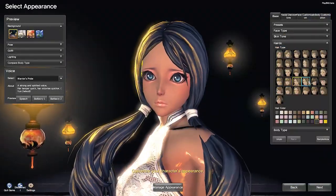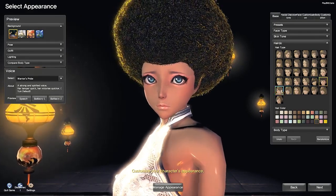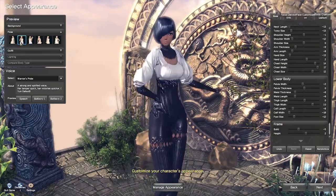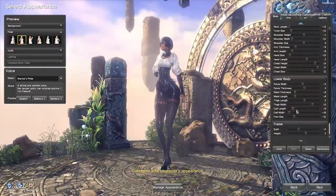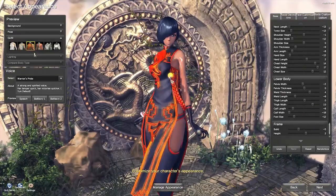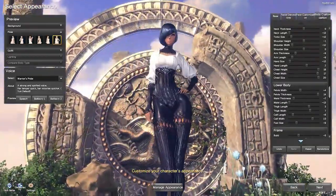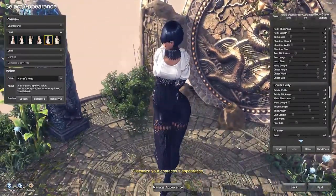One downside I found was that there are very few non-Asian hairstyles. There's an afro in there, there's a mohawk, but other than that it's very classic — straight hair, a little bit of curl, a little bit of wave. While you're creating your character, they also give you different backgrounds, lightings, sample costumes, and even poses that help you fine-tune and tweak your character to your exact specifications.